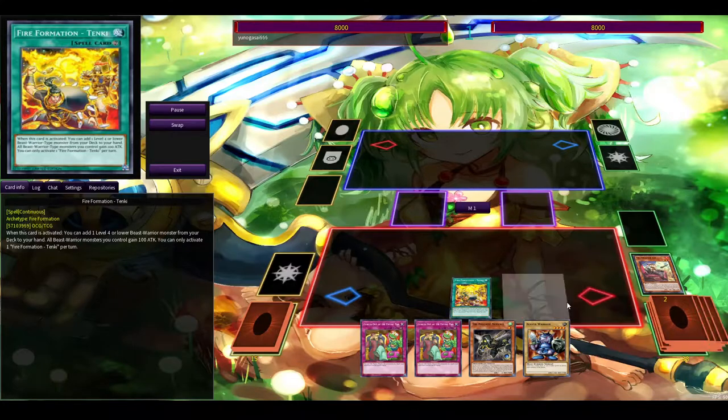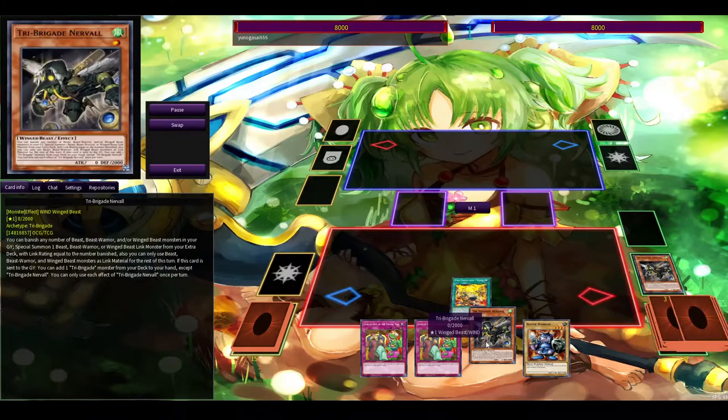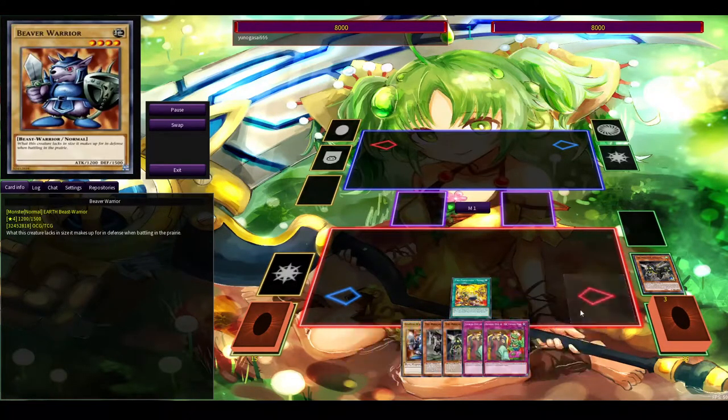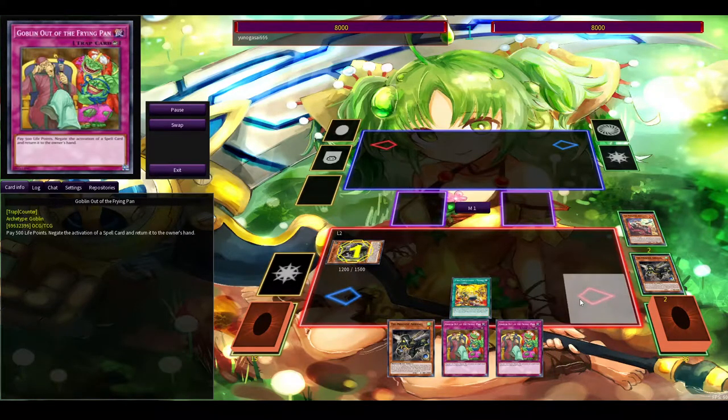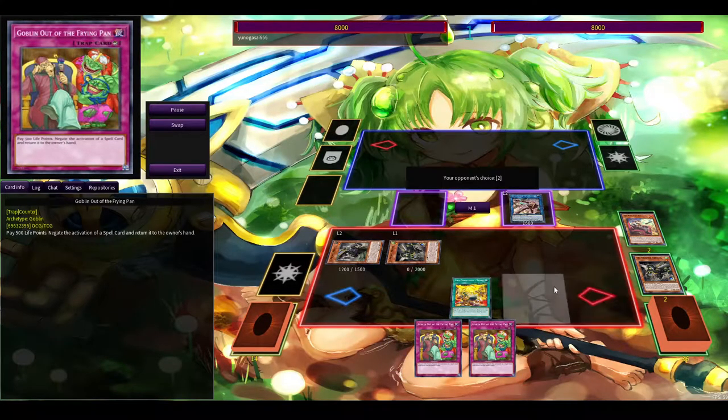The first one is a Tenki plus another tri-brigade plus a beaver warrior — well, a tri-type plus two non-tri-types. It's very specific, but this can come up.